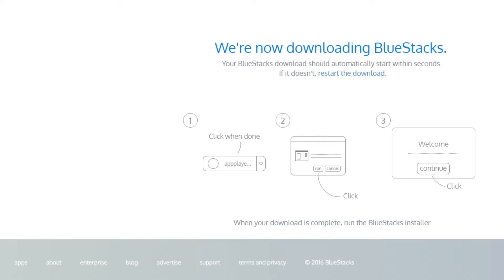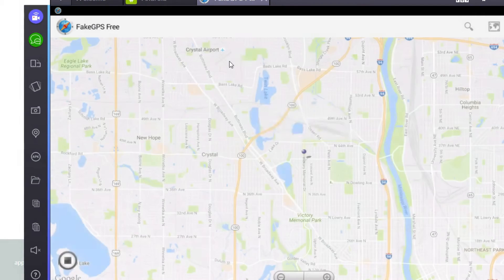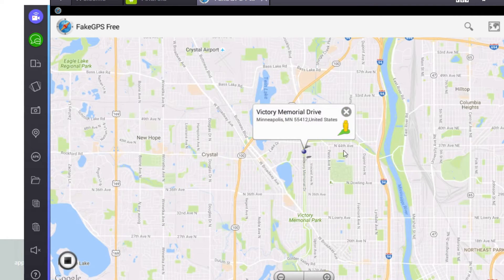Once you get to that section and it pops up, that'll bring you to this side right here. Once everything's installed and loaded up it'll bring you to this screen. What you're gonna want to do first is go ahead and open Fake GPS and set your location. I'm gonna put this link and these coordinates in the description too, that way you know exactly where you're located.